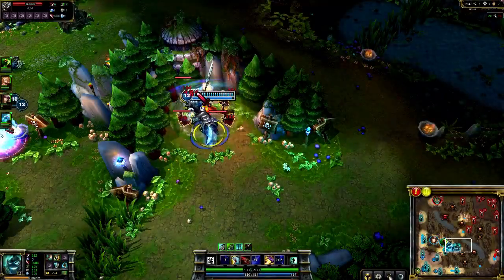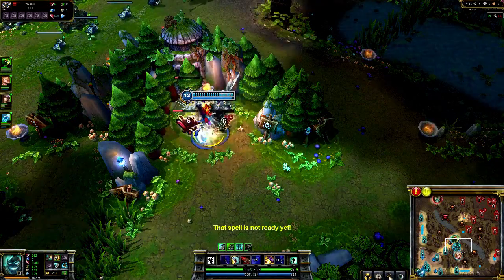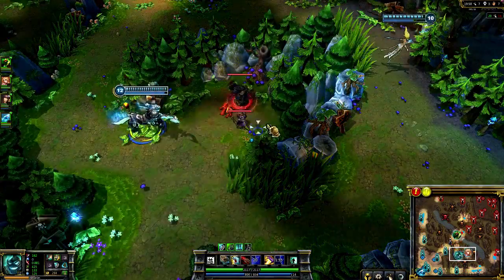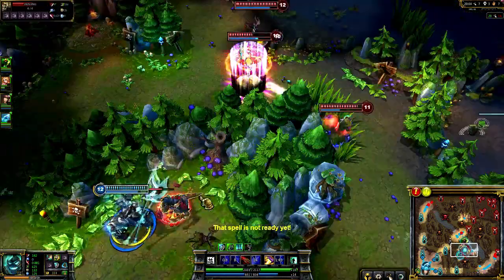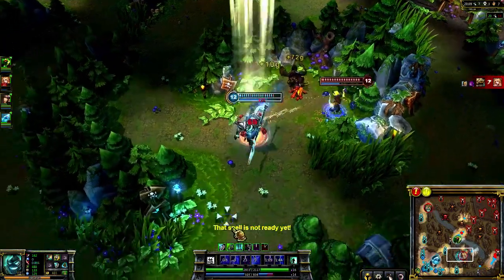When jungling, try to keep your cooldown reduction on Rampage alive between camps. To do this, make sure that Rampage is the killing blow on the last monster of the camp, then immediately run to the next one. As soon as you're in range, hit Rampage again to keep the cooldown low and enjoy your extra fast jungle speed. In this case, it let me clear the camps just fast enough to grab the Lizard Elder with Smite and run away with Devastating Charge.